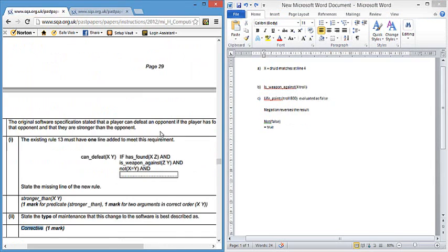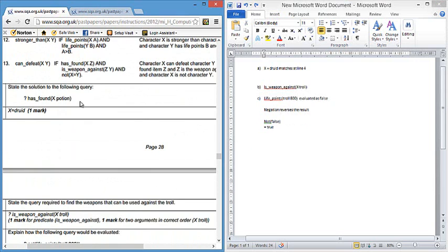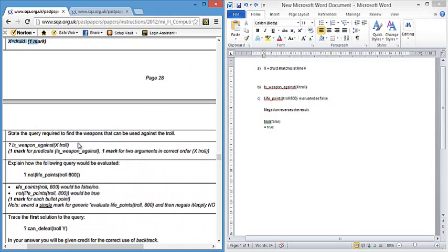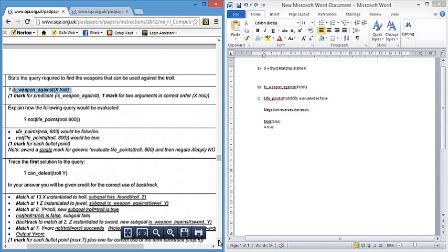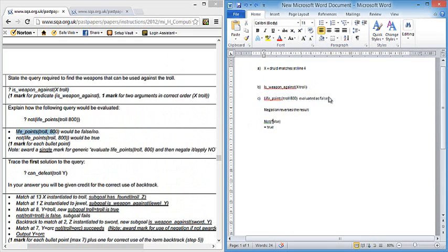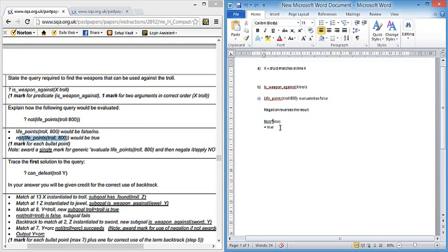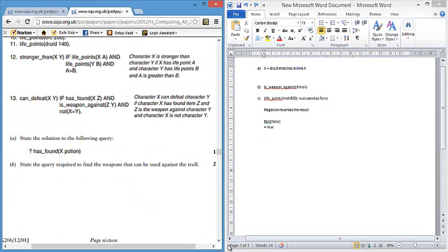The SQA marking scheme confirms: druid for one mark is correct, and our query 'is_weapon_against X troll' is correct. Life_points troll 800 is evaluated as false, and not(life_points troll 800) is true — matching our answer of inverting the value inside the brackets.